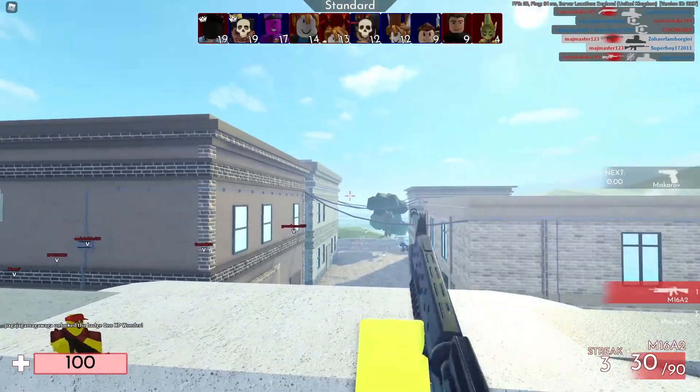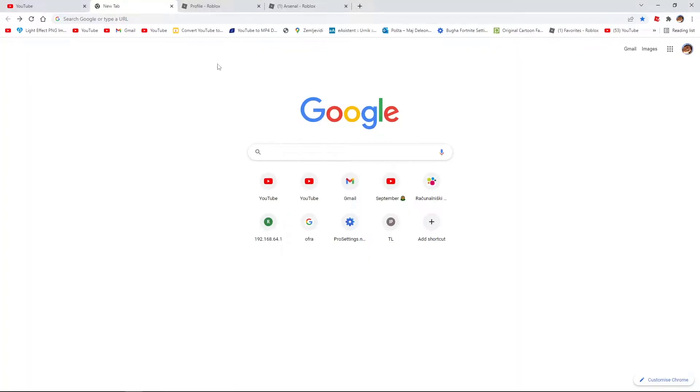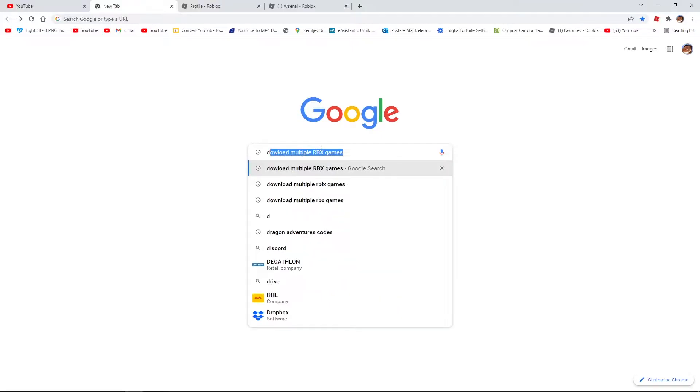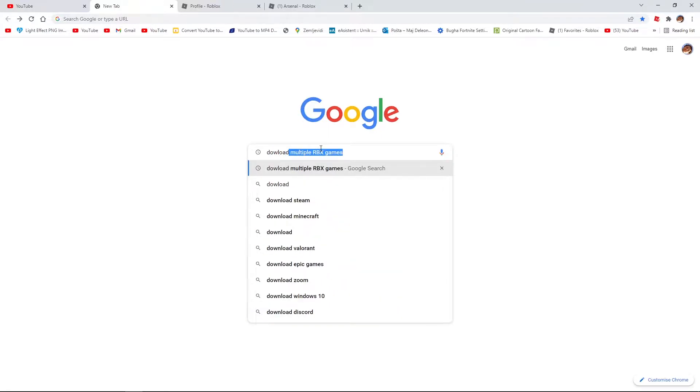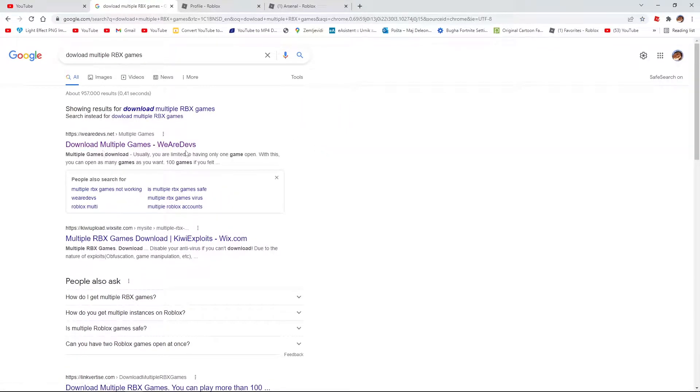Now everything you have to do is go to Google — here we are at Google — and what you're gonna write is: download Multi Prox Games.